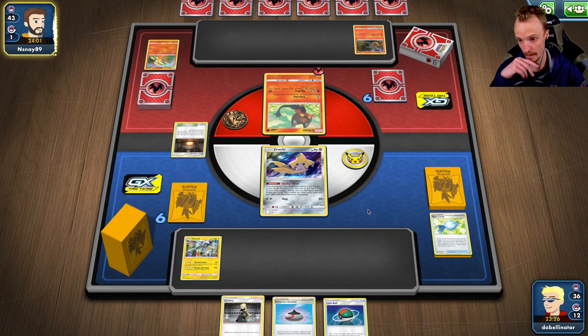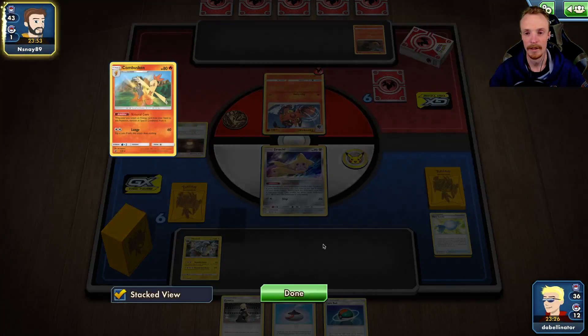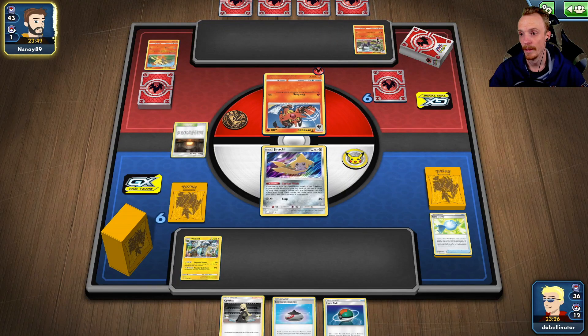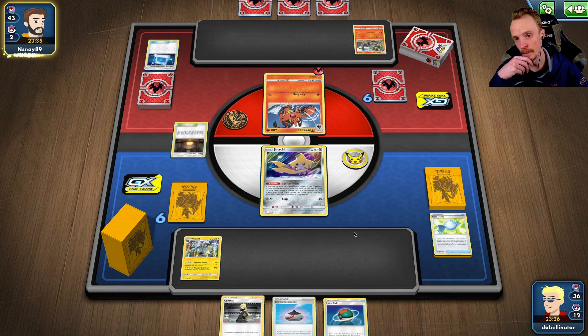We've only got our boards left to be able to get out of the Jirachi. It's not Caterpie because it's running energies. I'm trying to think what your full evolution does — I do know what your evolution does. Oh, that's nuts. He's got the Salazzle Roast Reveal with the Giant Hearth in play. I've only got one counter stadium and I probably can't afford to counter the Giant Hearth. This feels bad.